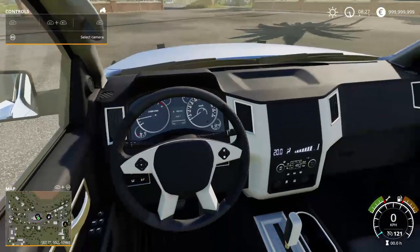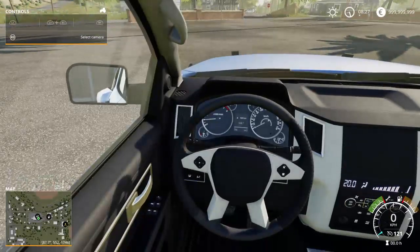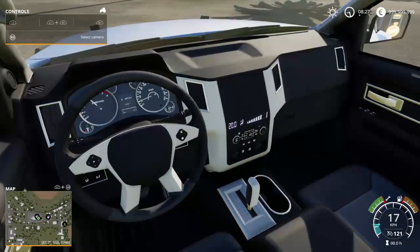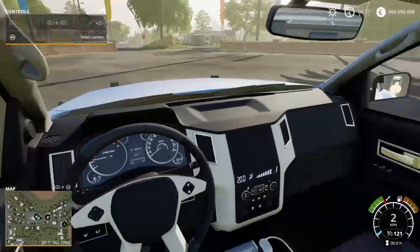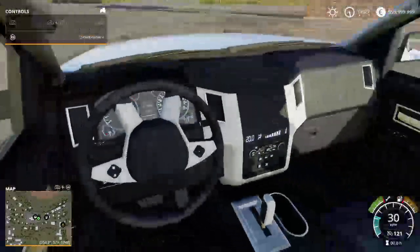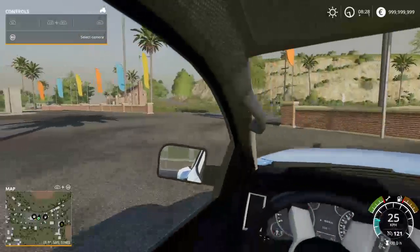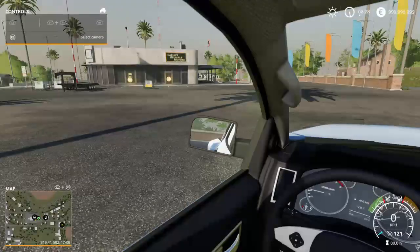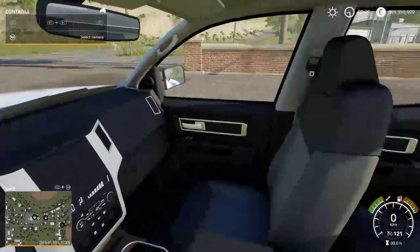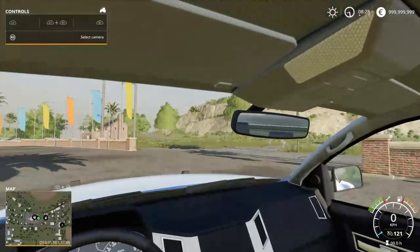On the interior we have the gas gauge, miles per hour, the other miles per hour, and the gear shift which actually does not move — I wish it did. And we got the nice mirrors. We have the radio playing country radio, a sweet backseat, and another mirror.